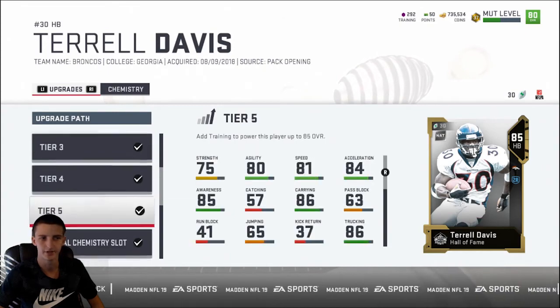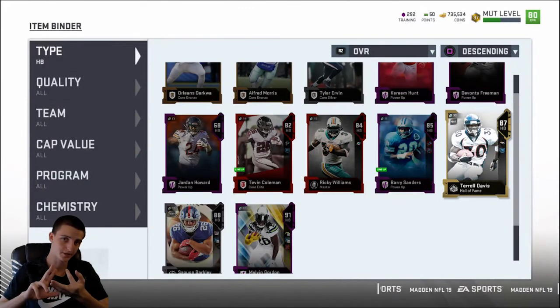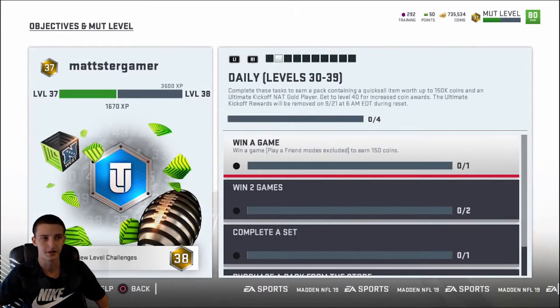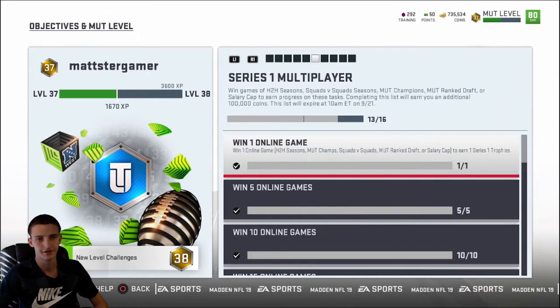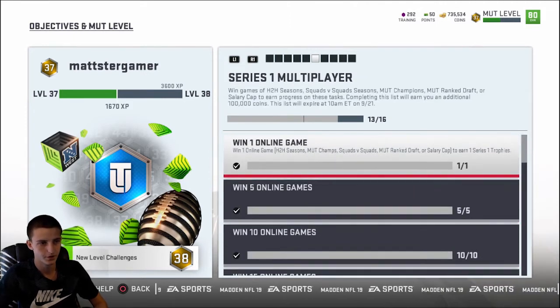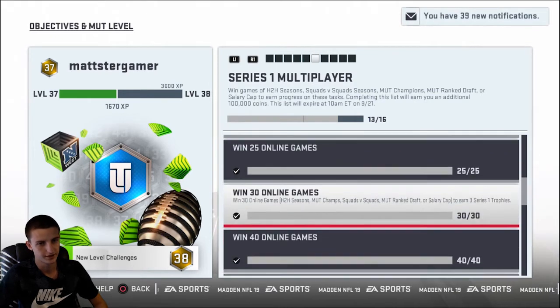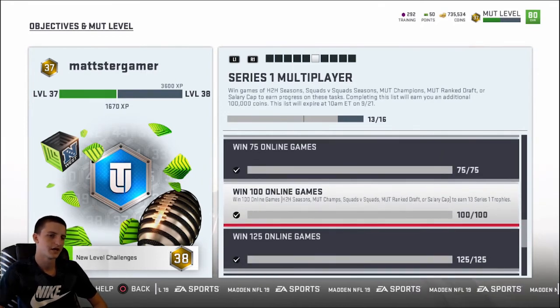Training covers tiers one through five, then past that it's collectibles. That's going to take 98 Series 1 trophies. You can do that through playing MUT, salary cap, or draft champions. Salary cap is the way to go. Through the Series 1 multiplayer, as you win more games you get trophies — win 1 game, get a trophy; 5 games, two trophies; 10 games, three; and it keeps racking up: 75, 83, 113 and so on.